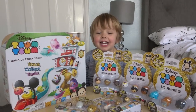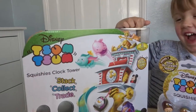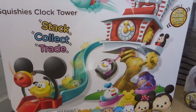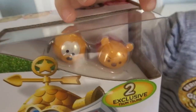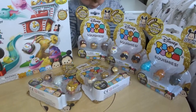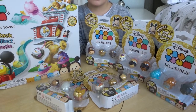Hi Oscar! What are you up to today? I'm playing a Tsum Tsum clock tower. Today Oscar is going to open the Tsum Tsum clock tower which looks a little bit like this. It comes with two exclusive Tsum Tsums up here. We've got Pluto and Winnie the Pooh. And we've also got five boxes of series four Tsum Tsum Squishies to open.